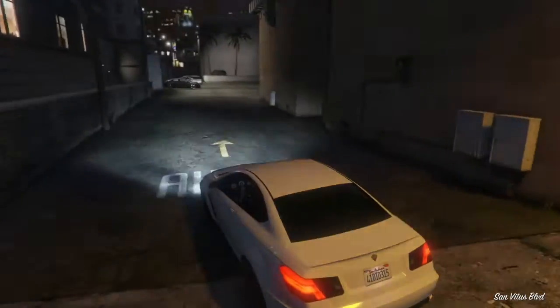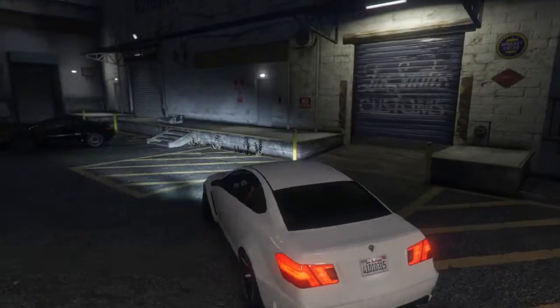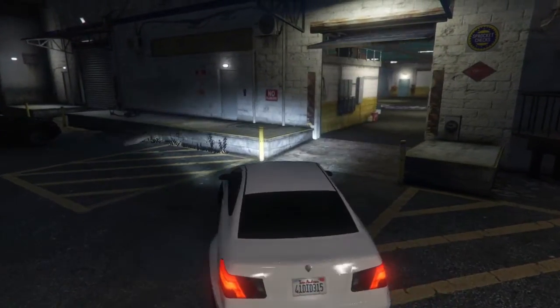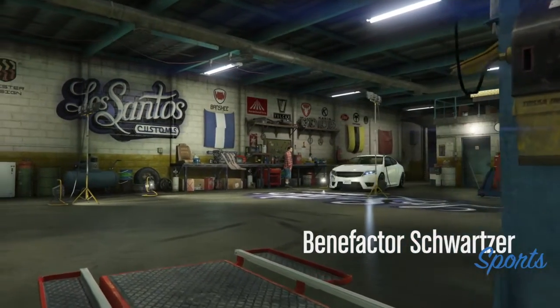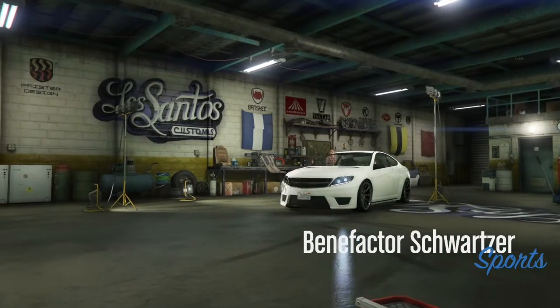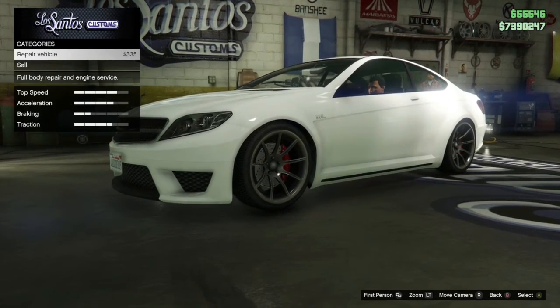I'll be leaving the customization details in the description box, so if I'm going too fast and you don't want to rewind or don't want to pause, you can just check the description box. I'll be showing you what needs to be done to make your Benefactor into a C63 AMG Edition — well, the best as possible, anyway.